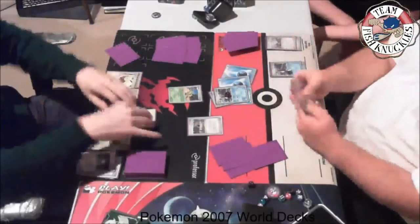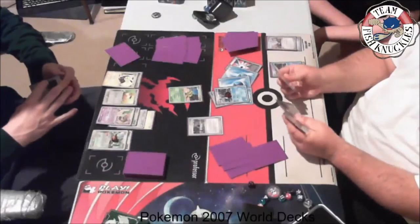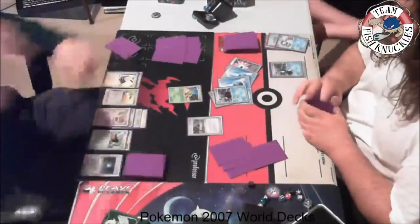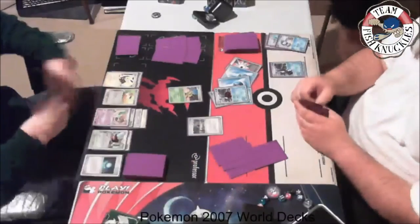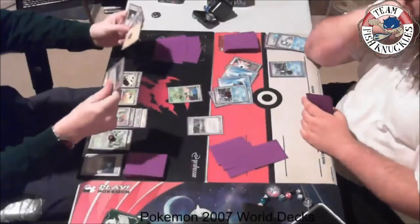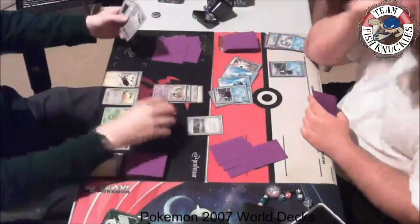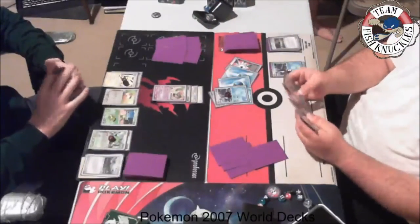An Empoleon comes active from my side. We see a Scramble Energy — pretty sure that's what it's called — it counts as three energies if you're down in prizes, but we're not down in prizes right now. A Holon Scientist discards a card from hand and draws as many cards as your opponent has. We do 40 damage onto that Jolteon. Maybe I should have been attacking the Flygon instead, since this Flygon is going to start hurting — I think it has around 130-150 HP.